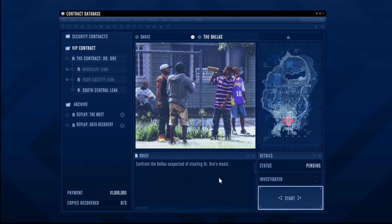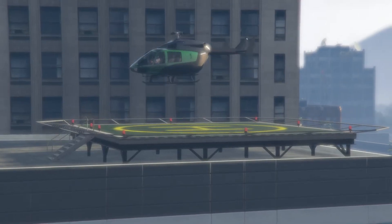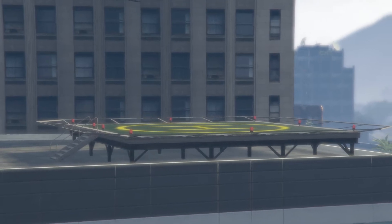Next, launch the second part of the mission, The Ballas, from your agency computer. This mission also takes place in the lobby that you launch it from.